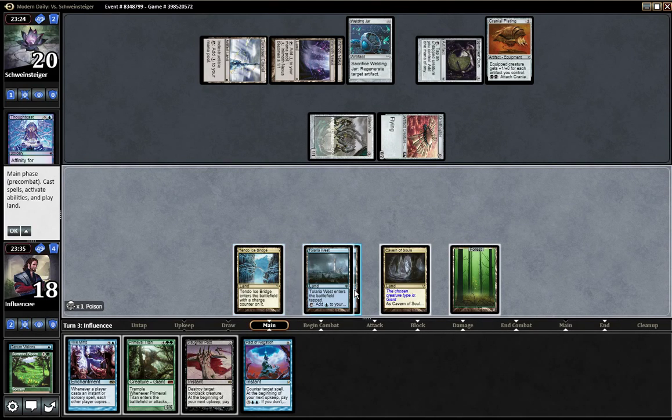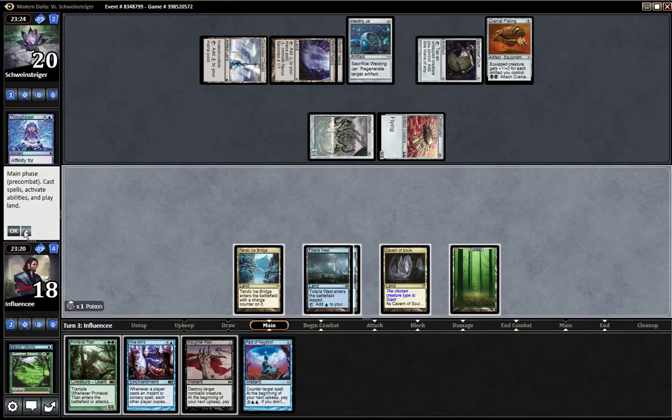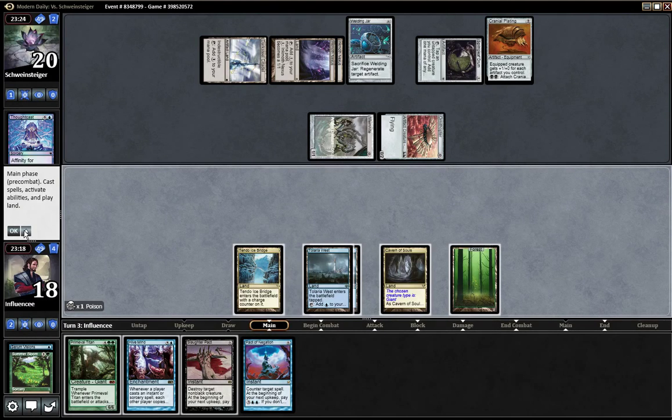One, two, three, four, five. I really wish I drew a land so I could Slaughter Pact with Pact of Negation backup, but I only have five lands. I could have even drawn a Simian Spirit Guide to win.